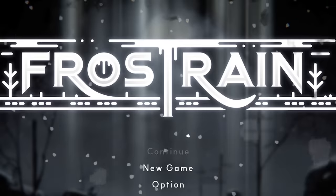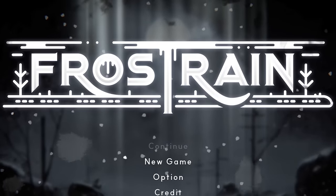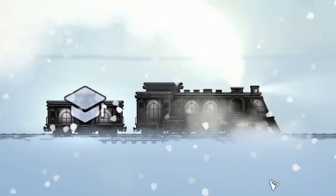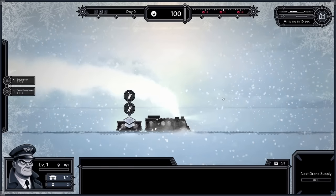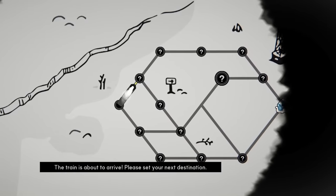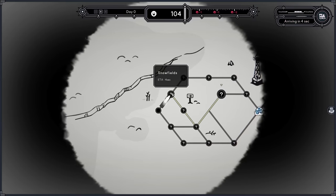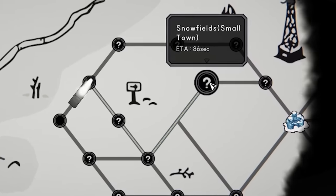Hello fellow engineers and welcome to Frost Train — yes, there's only one T, but it's Frost Train not rain, because that would be snow or hail. In this game we are on a train in a post-apocalyptic land. If you look at the map, you've got to try and head to different destinations whilst outrunning a freezing storm.